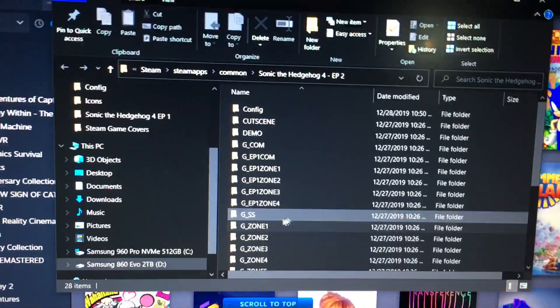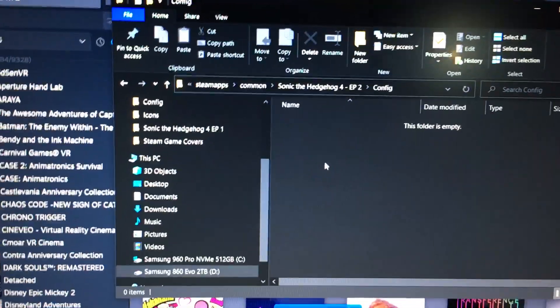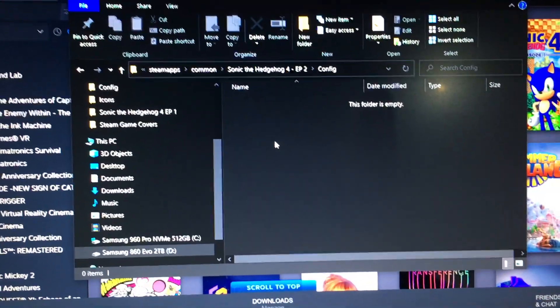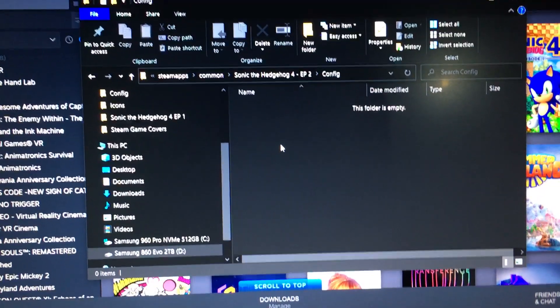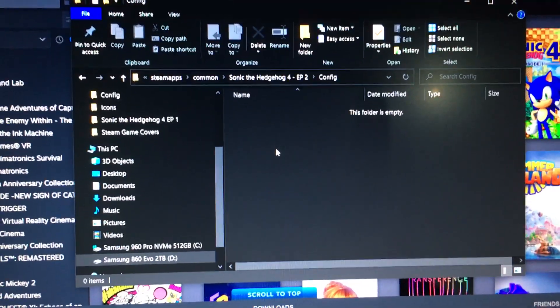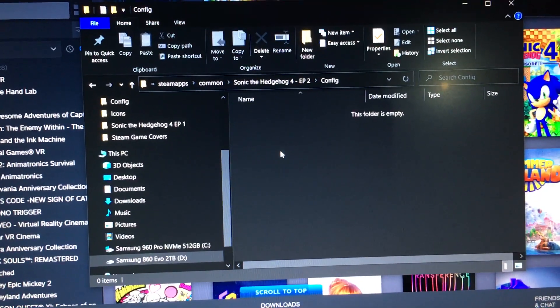That's going to take us to the installation folder. Look for the config folder. Now if you have nothing in here, that's the problem — the game is trying to read those files and it keeps going to the launcher. The launcher is useless; it has problems saving the configuration and it keeps crashing.